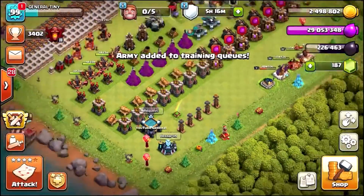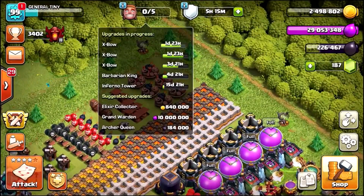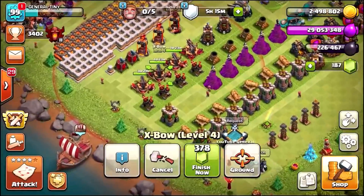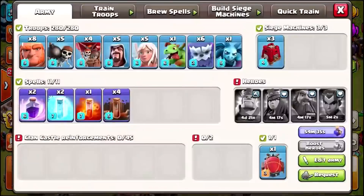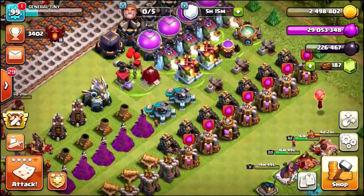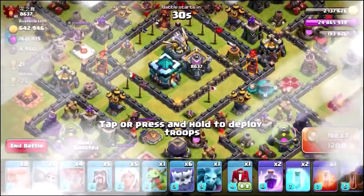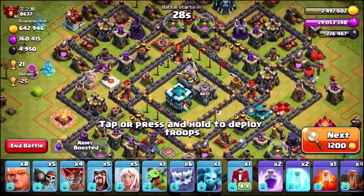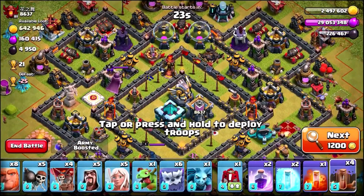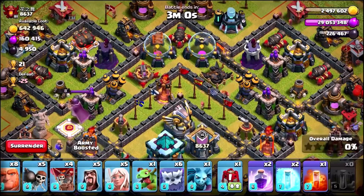Let's quick train up another army. We only need a single star to grab the star bonus. A couple of builders are coming back in the next two days so we need to get moving. I've got a triple Expo upgrading and need to max out the gold storages again. Let's get into some live attacks and start farming. Wow — 600,000 gold from that base, which is amazing since I'm already maxed on elixir.